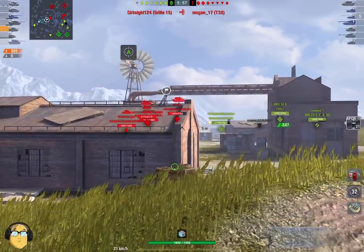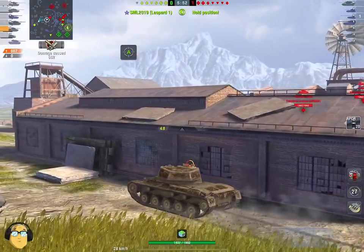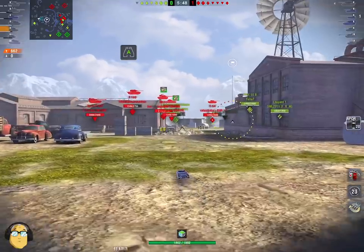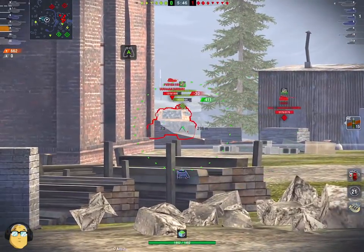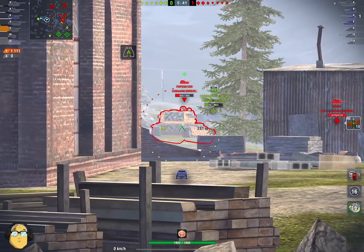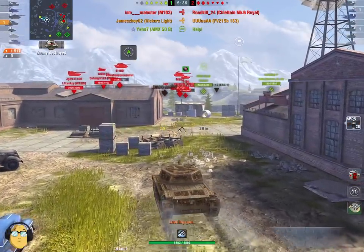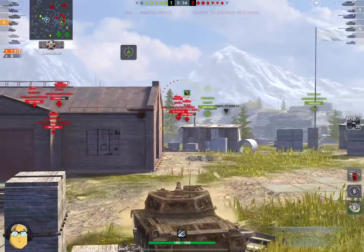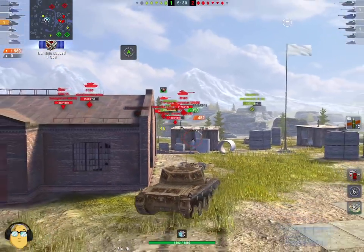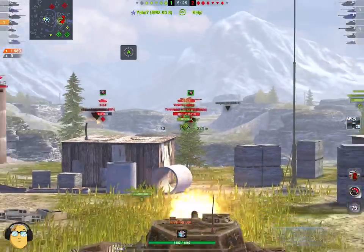350 alpha on your APCR too, so it's a proper 105mm. And 440 on your HE, which is good — pretty solid. 300 on your heat. He uses HE here, so you do have a 105mm British pen on that. That's the L7 short, the 105. You've got the same kind of round on the L7 short that you get on a tank like the Conqueror or the 215B, where you get a big, high-penning HE round, which is lovely.